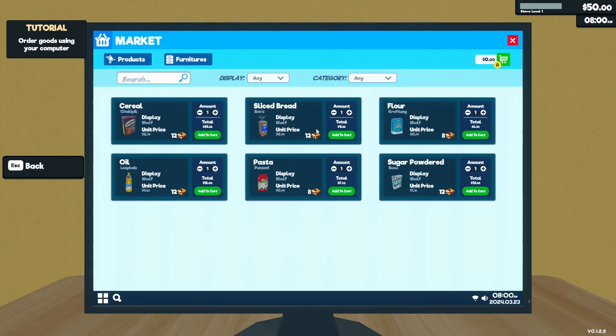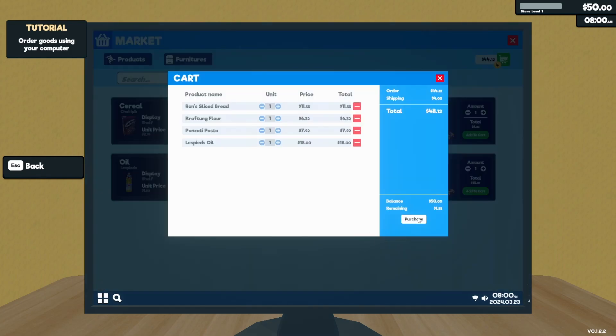So I can order goods: cereal, sliced bread, flour, sugar, pasta, oil. Maybe some cereal — but how much money do I have? I only have 50, so just one I guess. Add to cart — okay there we go, that's 35. Then I should probably get sliced bread. Should I get cheap ones first? Sliced bread, flour, pasta, oil — maybe that's enough for now.